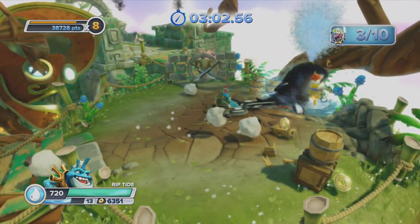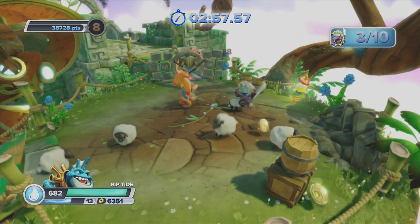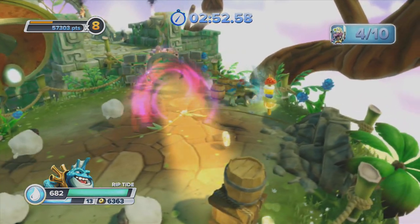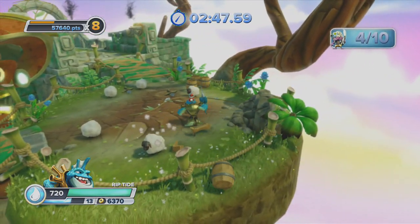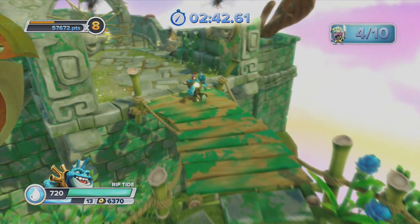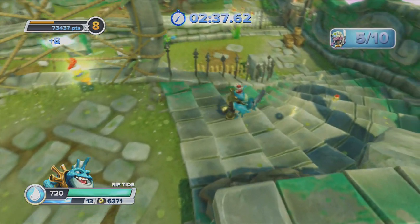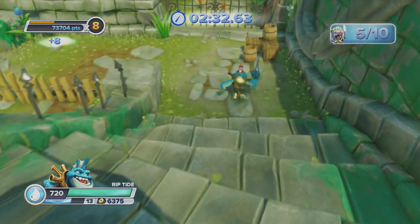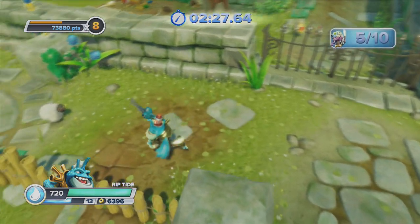Just smash them all! Imposter revealed! Oh yeah, get some! Alright, let's get out of here. Four out of ten. Don't need any food yet. Where are all the sheep? Where are they? Oh, here we go!